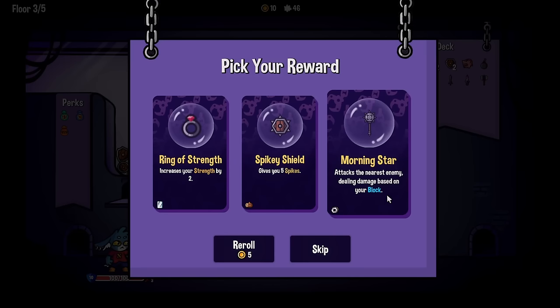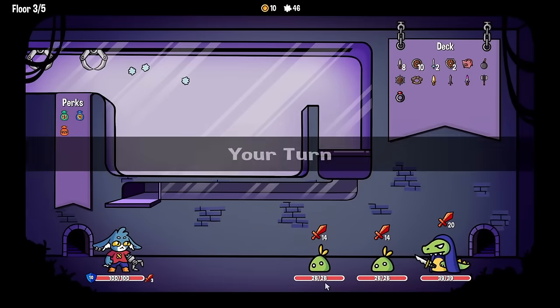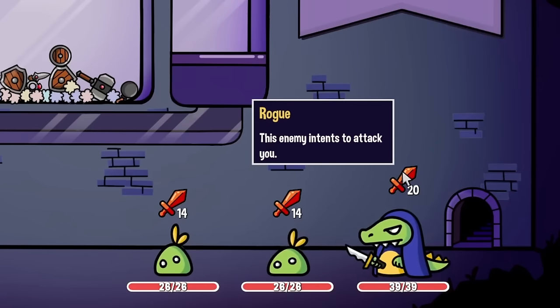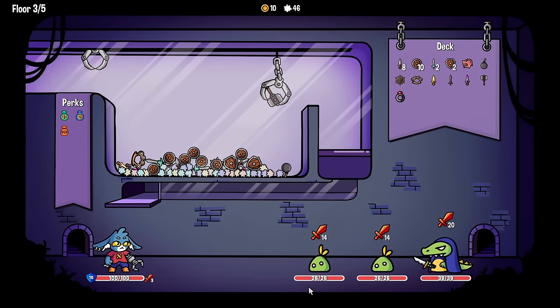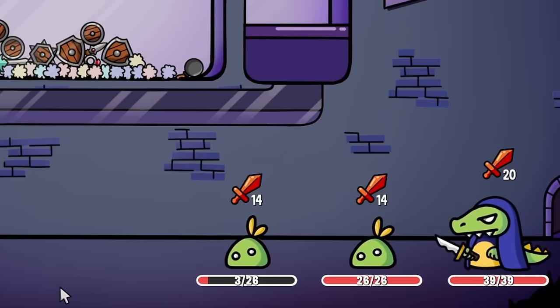A morning star doing damage based on block - you get a lot of block - or increasing strength by two. I like the idea of our base strength going up because that means every attack does more. Now hello - who are you, a rogue? I can see that because you are wearing a hood. I'd like to get that warhammer and the bomb, or I'll just get the warhammer. I need that ring first to get the strength increase.